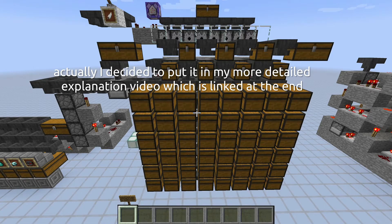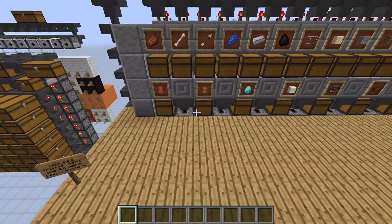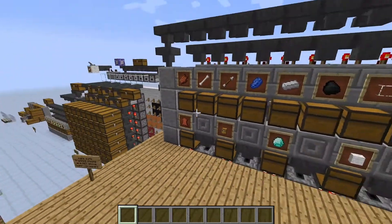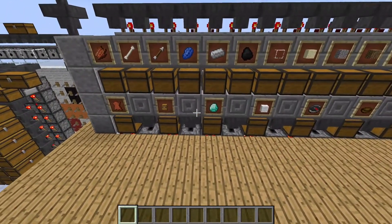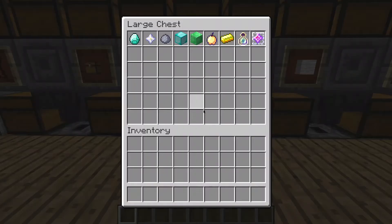I'll tell you a little bit more about those chickens at the end of the video, but for now let's move on to the solution for all of your problems: the ultimate auto-adaptive multiple item sorting system that allows empty slots in your target chests.